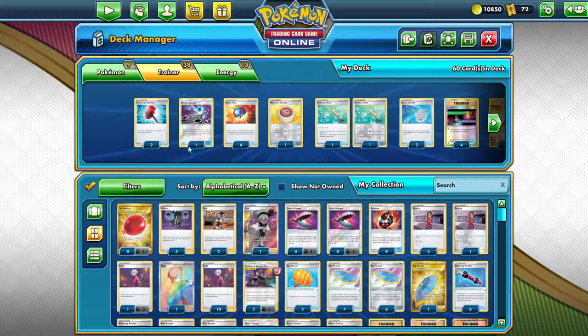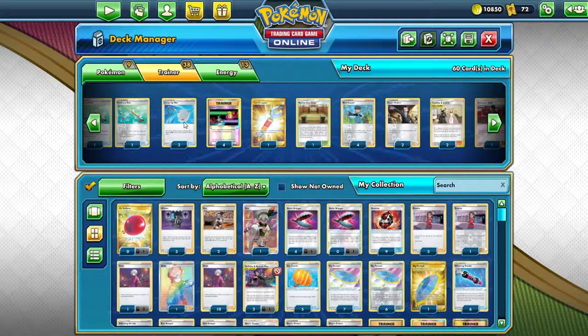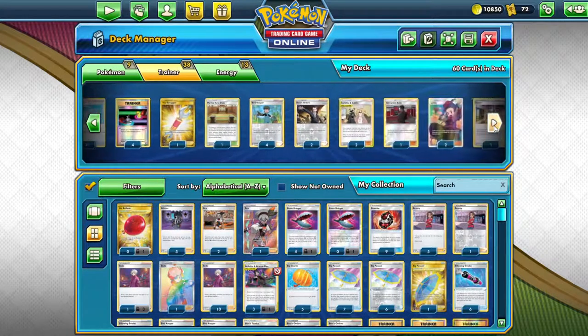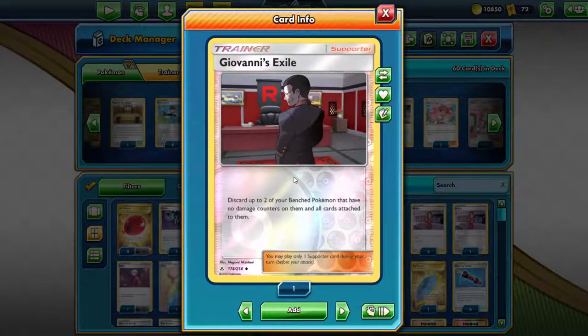It's a basic setup here which I like to use. You can always change the different trainer cards, but one of the more important ones you need is the scoop-up net. This way you can actually trade off your basic Phalanx with your V if you have it in your hand. Also, your Martial Arts Dojo — you can add one or two, I just prefer one. Another important card is you need the Giovanni Exile.